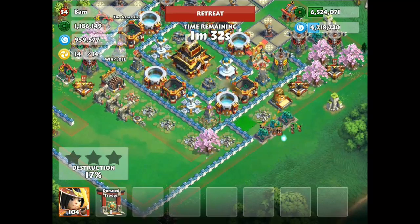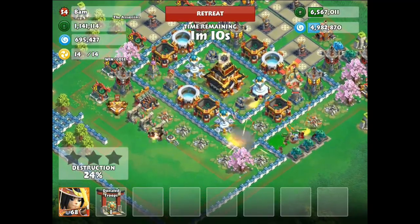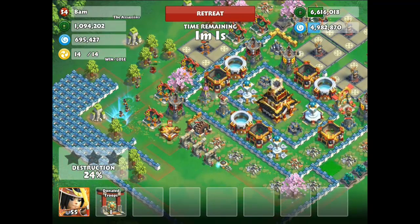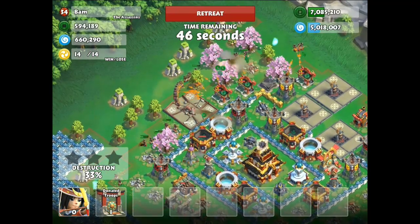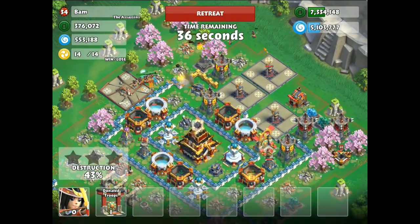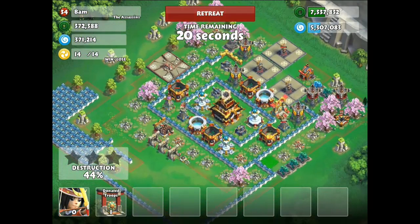I start off deploying a bit of archers - I didn't want to go ahead and deploy all of them. I just want to check how much resources are in the storages. I'm shooting at this coin storage but I didn't get much, so I assumed most of the resources were in the markets. I went ahead and destroyed these markets and started stealing lots and lots of coins, then deployed the rest of my archers on the left top side. I've collected just enough resources to start upgrading my freeze tower, which costs 7.2 million coins.